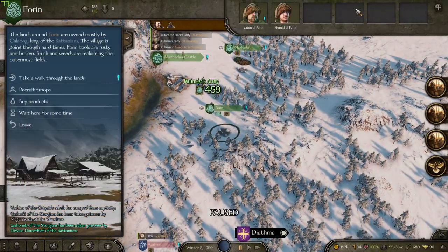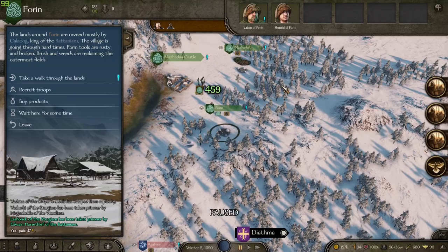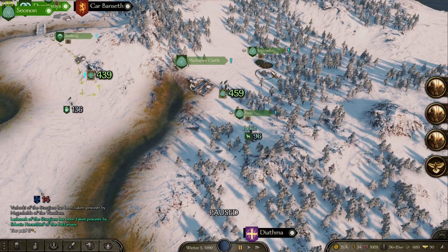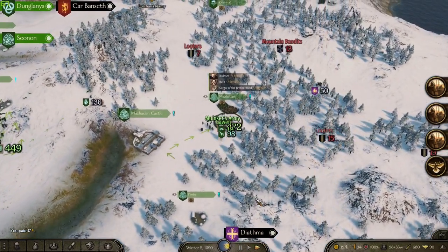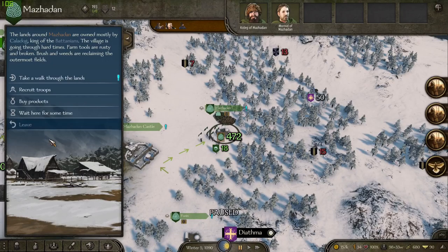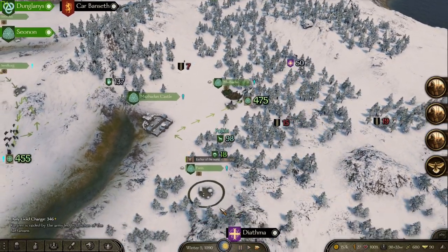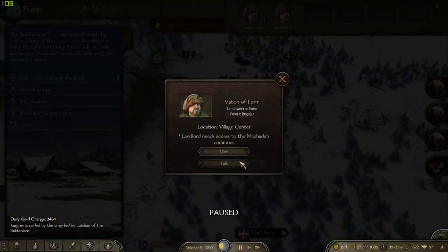I think we do have room for a couple more soldiers. These are not really our areas where we have friends, so we could make that guy maybe more friendly. Yeah, might as well, right? Like a quick quest.